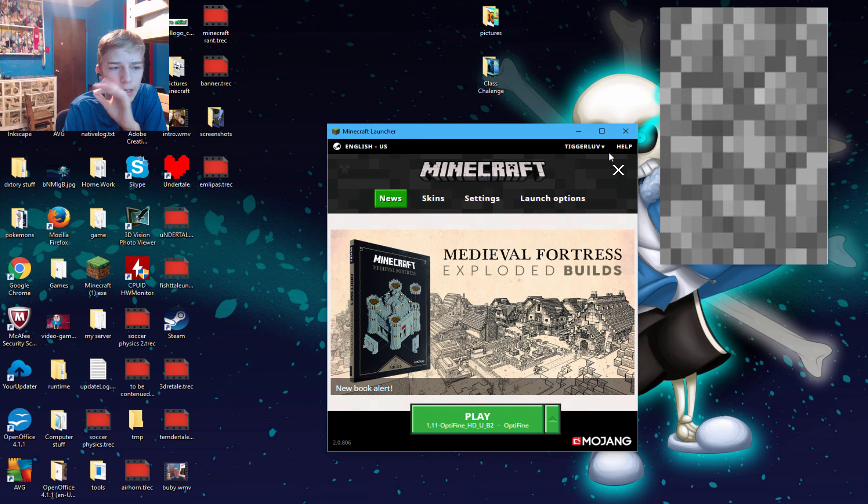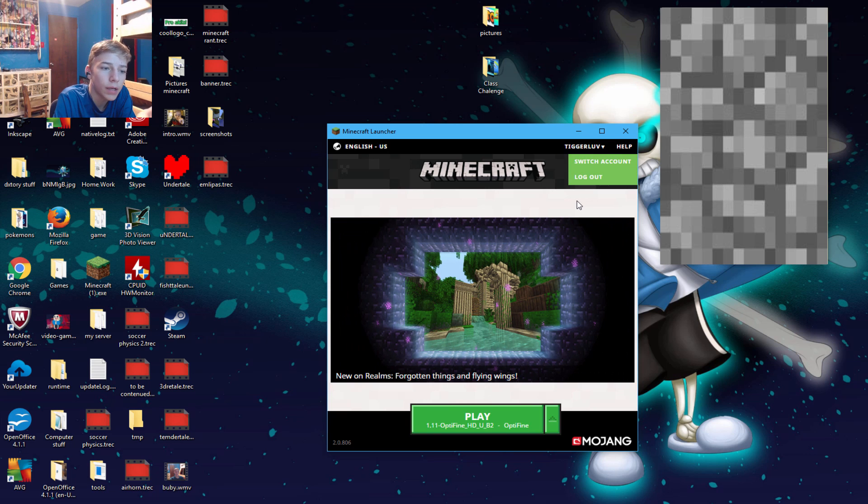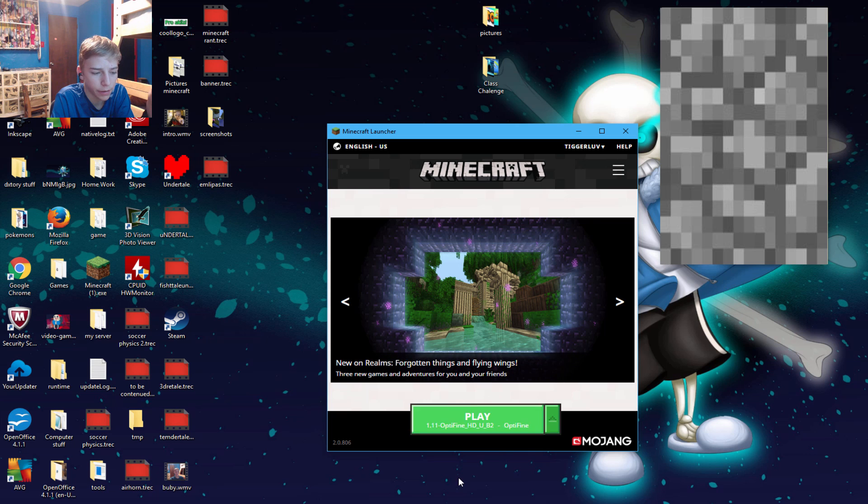Now I am easily able to get onto any server I'd like. Basically what I did is I clicked right here, clicked 'Switch Account', and logged in with my email account instead of just straight up the username 'tiggerlove'.